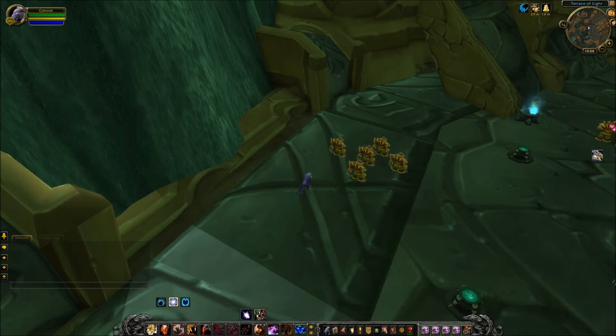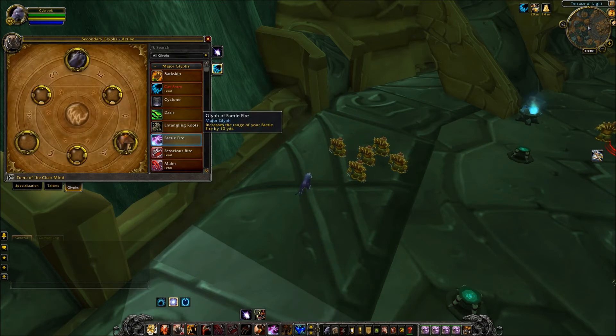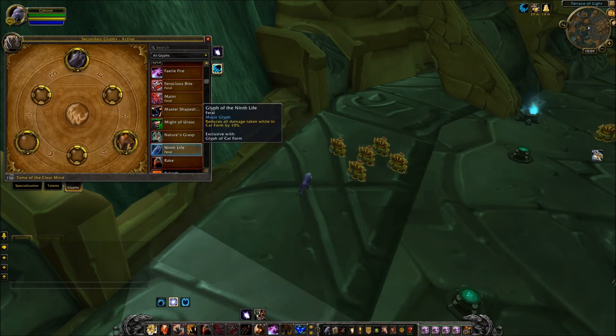Looking into the Glyph changes for Druids, there are five total. Mame is a new Glyph that increases the damage done by your Mame by 100%. There is a new one known as Glyph of Ninth Life, which reduces all damage taken while in cat form by 10%. It says exclusive with Glyph of Cat Form, meaning you cannot use Cat Form and Glyph of Ninth Life at the same time — you can only choose one or the other, so you can't stack all of these Cat Form glyphs together.